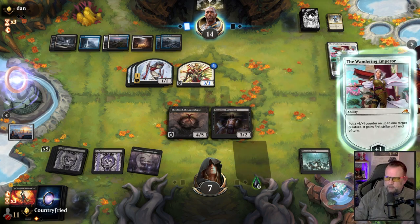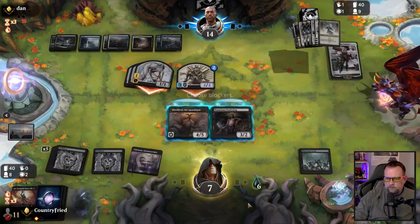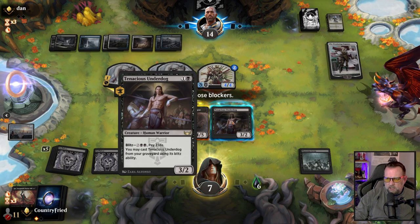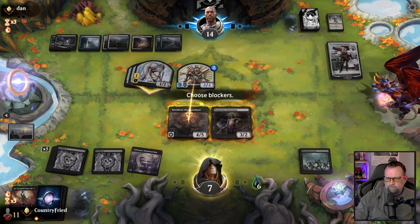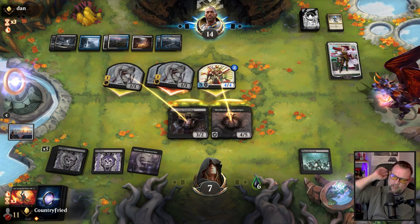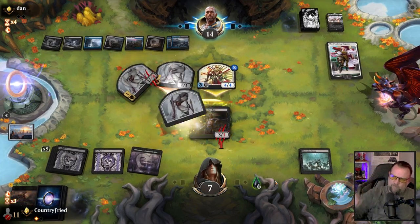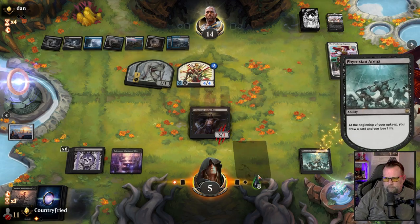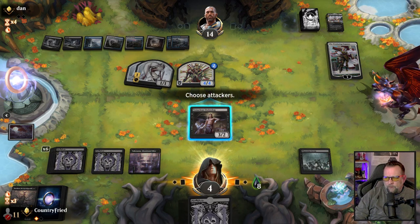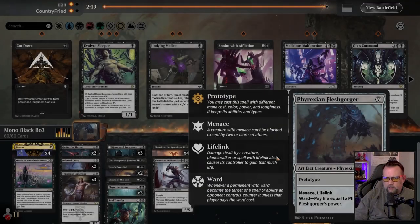They really did pull into all their Emperors. What is that, number three? That's one, then two. They had Jace and Emperor. Another Emperor? Jesus, man, are you kidding me? They had all the right cards at all the right times.